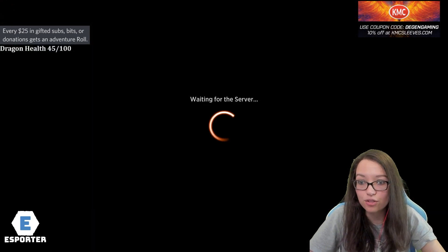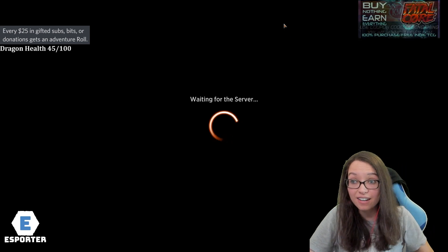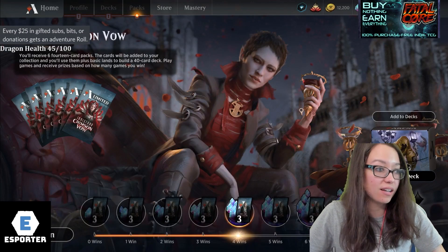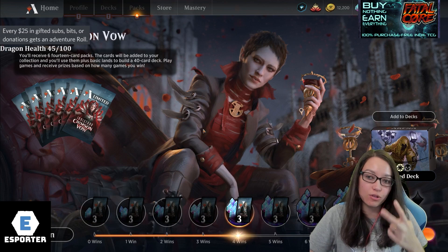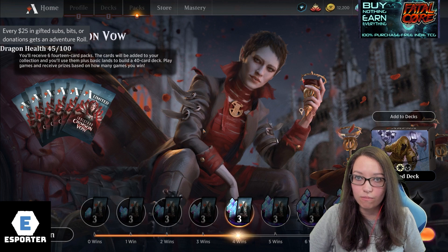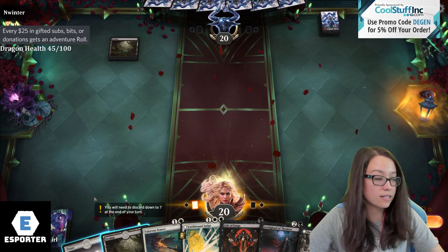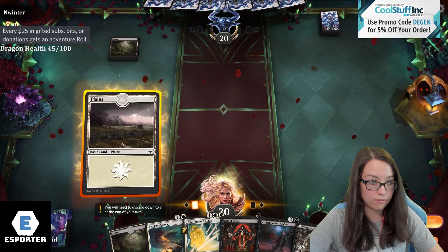We did get stuck on land two games in a row. We were stuck on black for that entire game. 4-0 turns into 4-2, but they were kind of non-games - stuck on 2, stuck on 3, and all black both games. So that's fine. This is neither draft - this is a sealed. We're practicing for Vegas, and this is my first event.